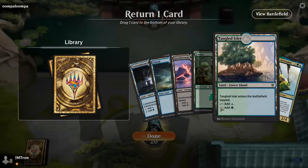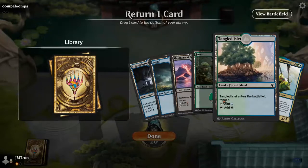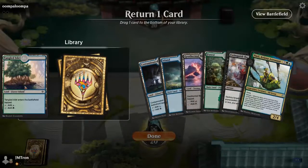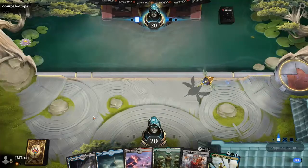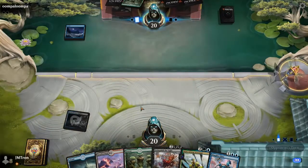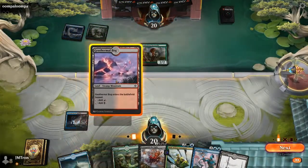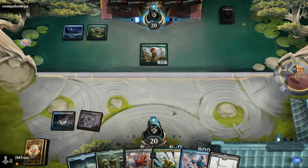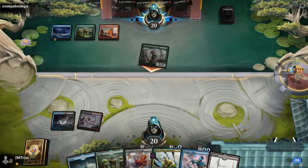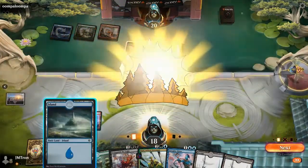Negate is good in this format, especially against domain — you can counter a removal spell for a one-for-one, but better to use it to counter a draw four, which is basically a four-for-one, or Herd Migration which is a four-for-one or five-for-one. Jordan mulliganed a one-lander and has Extinguish the Light, Niall, four lands, a Haughty Djinn, and another land. He has an Island so next turn he can play the Djinn, though it won't have power yet.